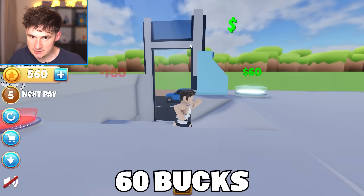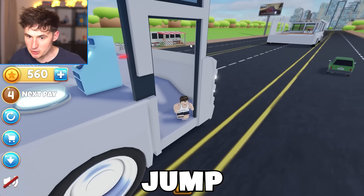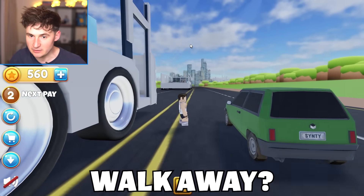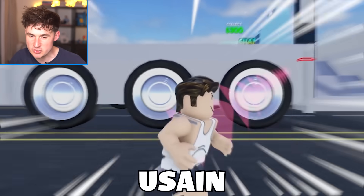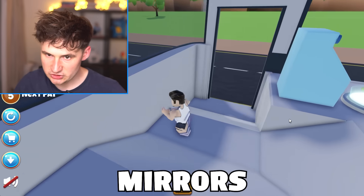Let's begin with the front door for 60 bucks. Oh, that looks nice. Can we jump outside and just walk away? Yes, we can. Goodbye. Wait, hold up. Either this is super slow or I am using both. I mean, look at this — mirrors.